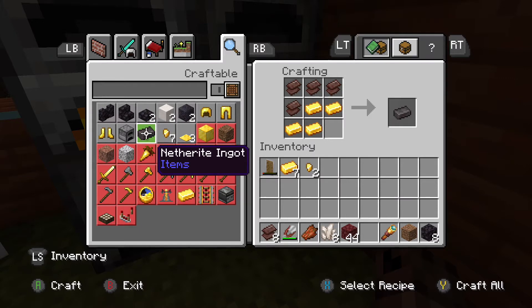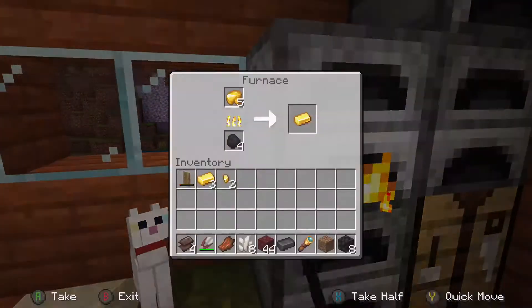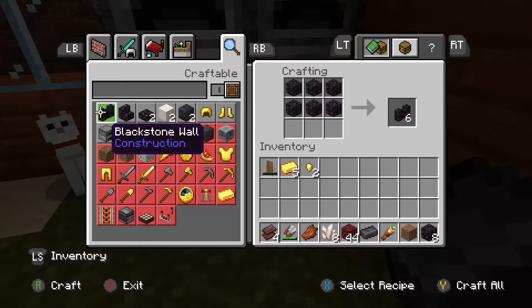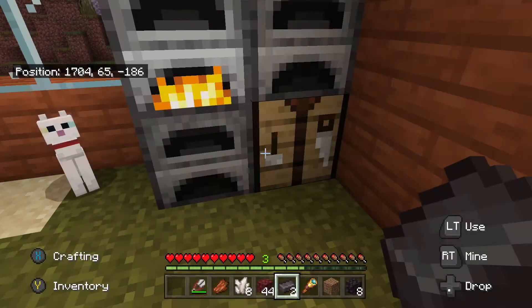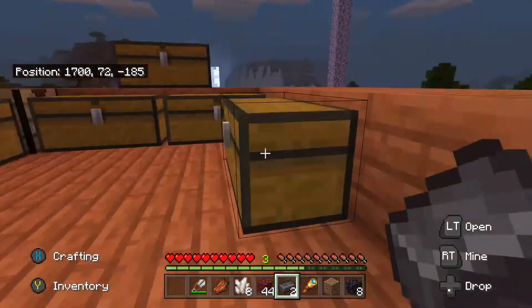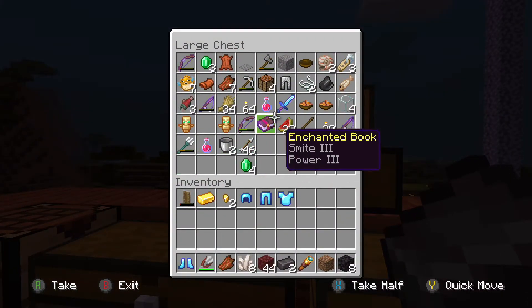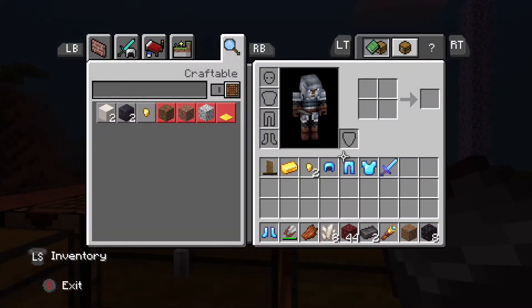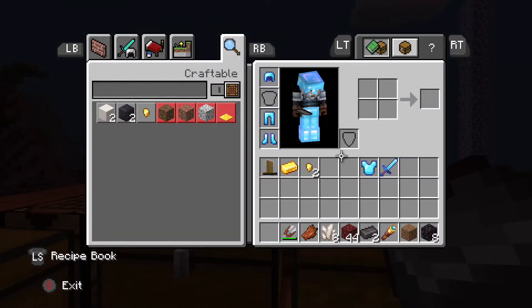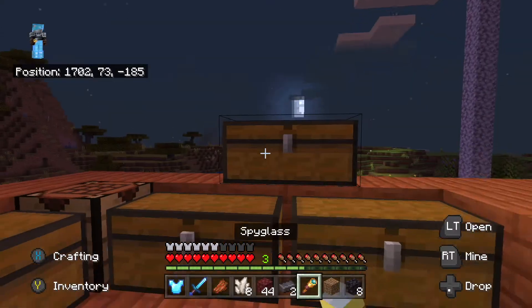They changed the texture of the netherite ingot. Boom baby — got a netherite ingot! Let's get one piece of gold, two pieces. Another one, and another one, and another one — okay. Let's get the selected pieces of armor. Let's equip the armor and put netherite on the chestplate and sword.